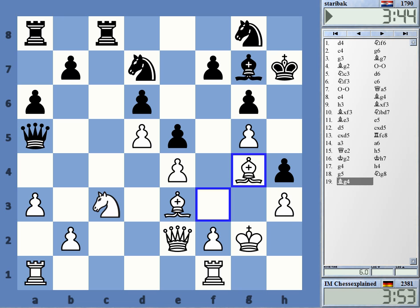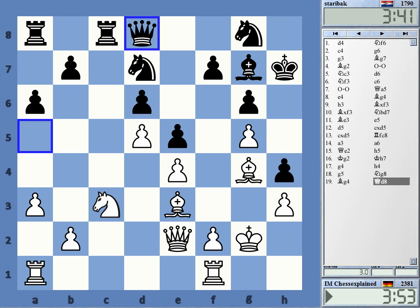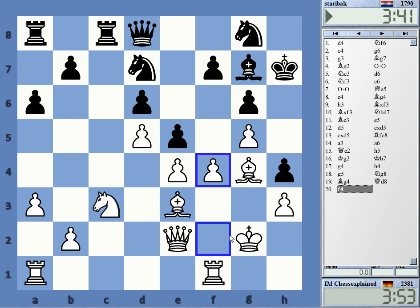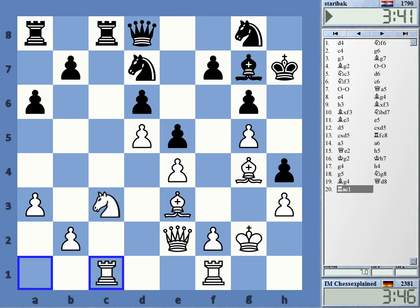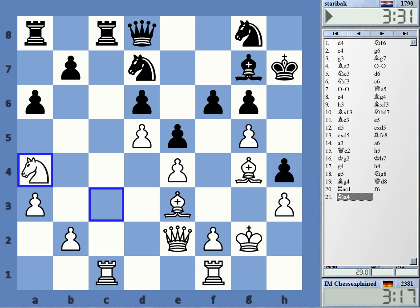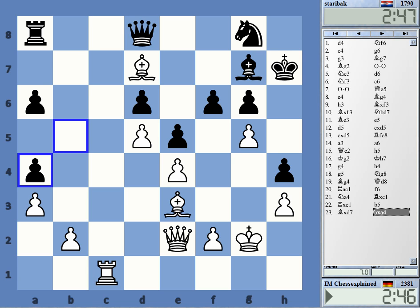Stockfish is on plus four with f4 actually. Yes, I was briefly considering f4, just going for a kingside attack, which might be very valid. But knight a4 or rook c1 looked simple and strong. What is he doing here — rook takes, yes. Threatening to take on h4 — curtains. Yeah, plus four, white is totally winning. This is very good for white, but not so convincing — f6, knight a4, it's still plus three, so it's not like I made some huge mistake here.